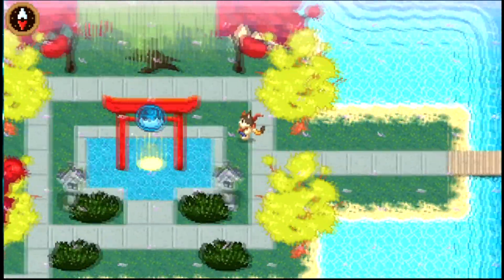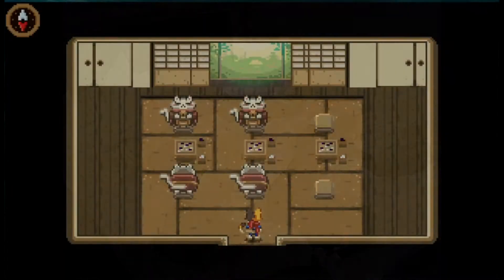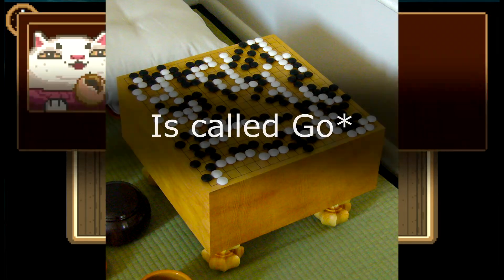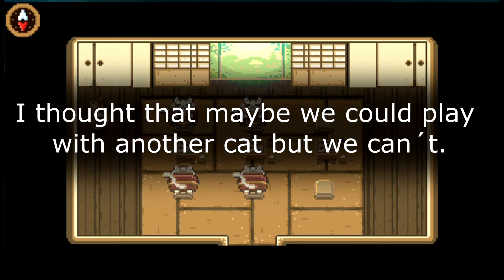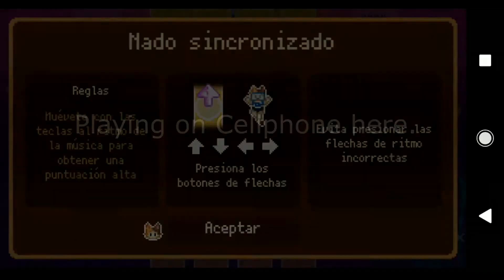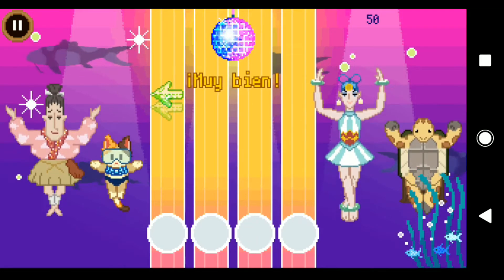I also want to mention something that's been bugging my mind: there is a room — I'll put it on screen — that is full of cats playing a game with black and white pebbles. It's a very popular game, I think in Japan. There were two free spaces, so I thought maybe someone else plays there, but I didn't find anyone on the island who wanted to play, so I'm not sure if that's something else you can do.